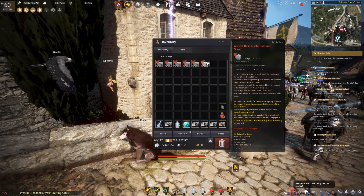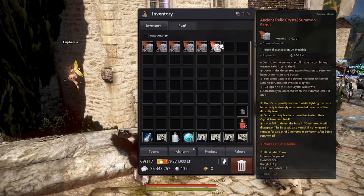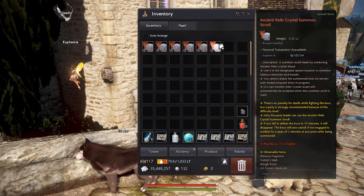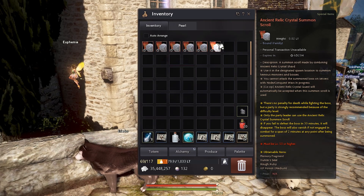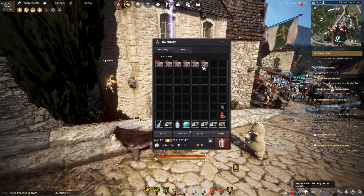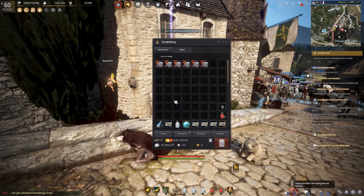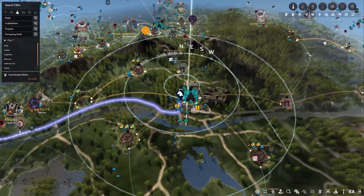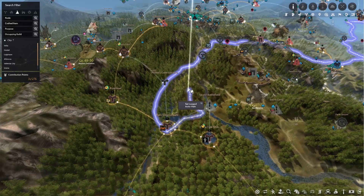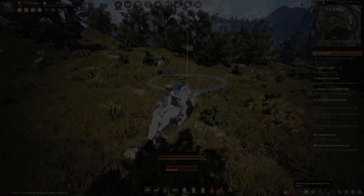I want you guys to take a close look at the description — it says the scroll expires in six days and 23 hours. So do not combine this scroll too early. You want to combine it maybe half an hour before you and your party set out to farm the boss. Do take note there is an expiry date. The next thing is to right-click the scroll, and it will say this is a co-op ancient relic shard quest. When you click yes, your map will point you to the location where you can summon the boss.